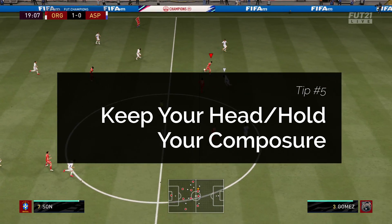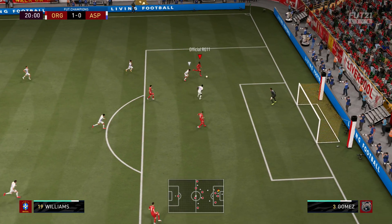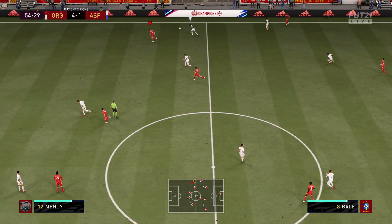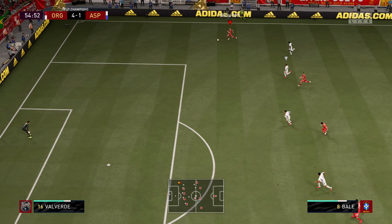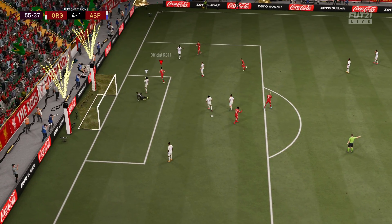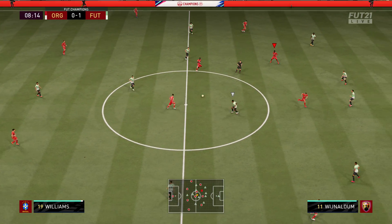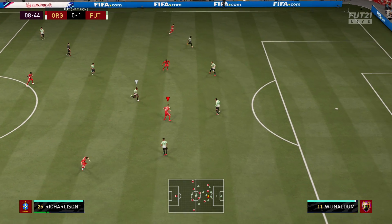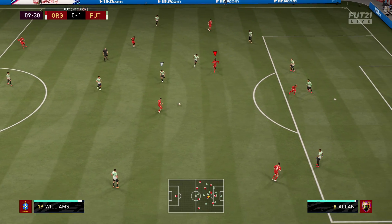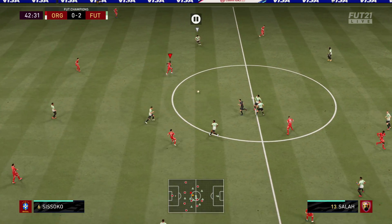Tip number five is to keep your head and hold your composure — this is probably the most controversial one. I noticed a massive difference this week. I just went into the weekend league and stayed calm. I thought, who cares if I lose? You have to have that composure, because if you lose it you're just going to keep getting worse and not win. If you concede a goal after six minutes, you still have 84 minutes to get back into the game.